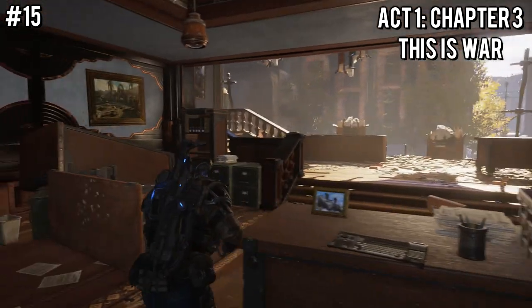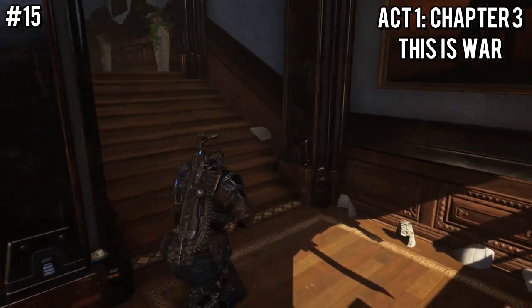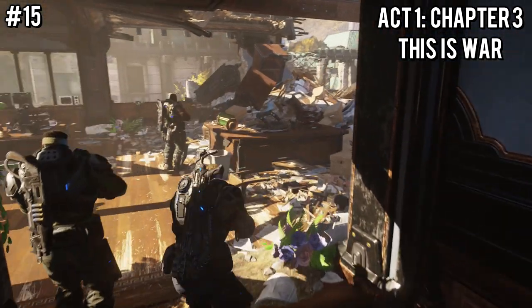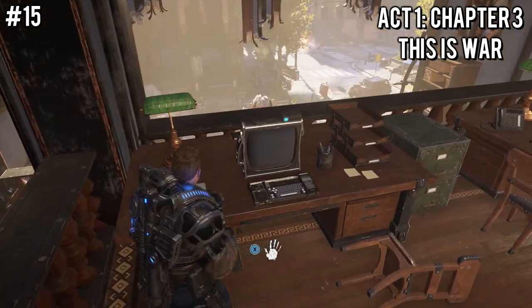Right after that, you'll come to this big open room with the entire wall ripped off. Go to the end and head up the stairs, then take a direct left heading towards the back computer desk in the corner, and you'll find the seditious literature collectible sitting right next to the computer.